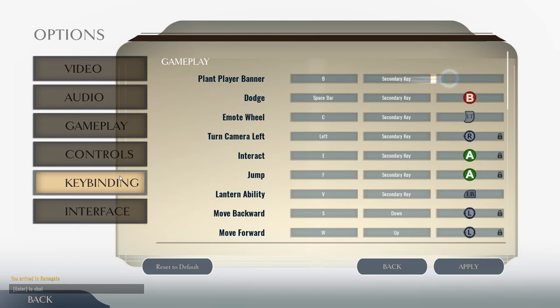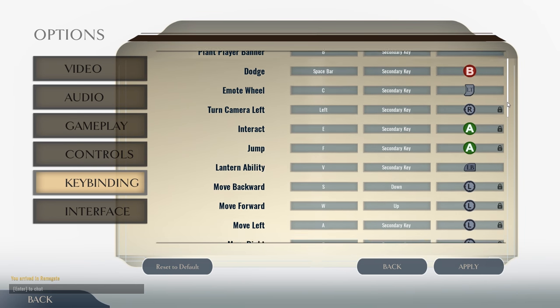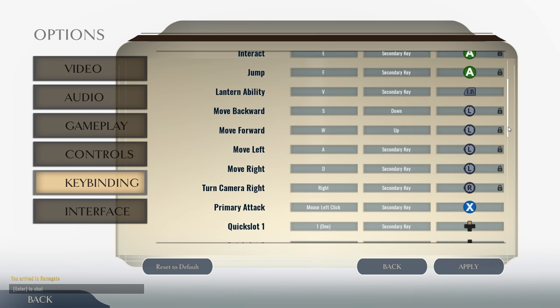Control options in Dauntless include keyboard and mouse as well as controller, and both options work well for behemoth fights, but controllers can be a little weird in town dialogues.